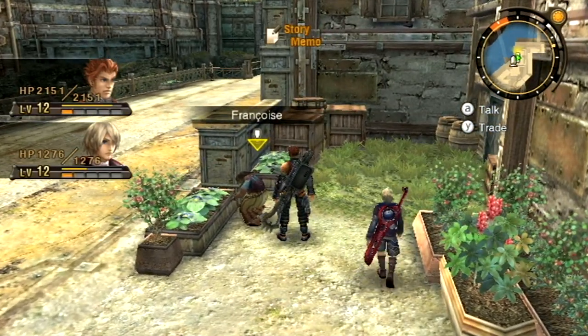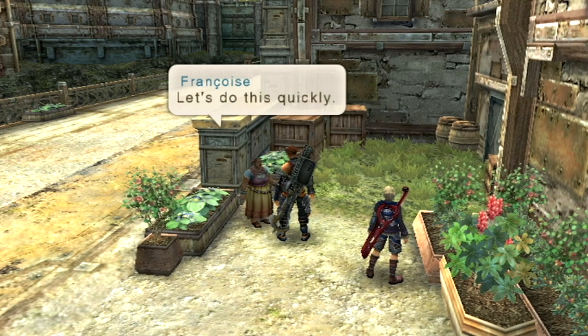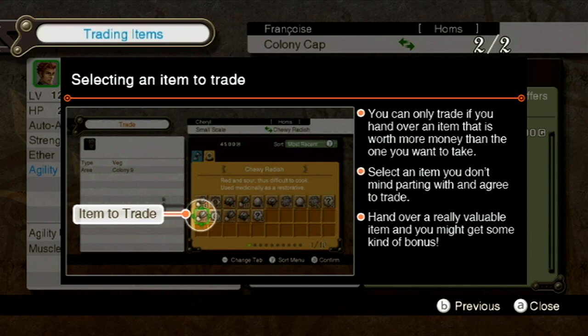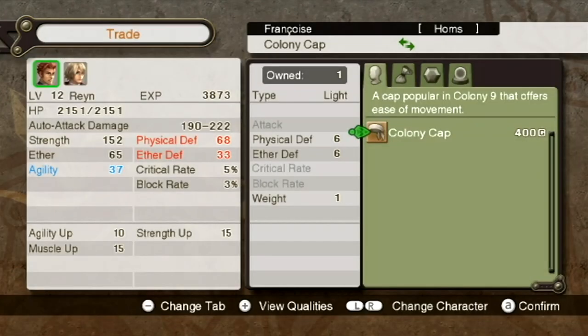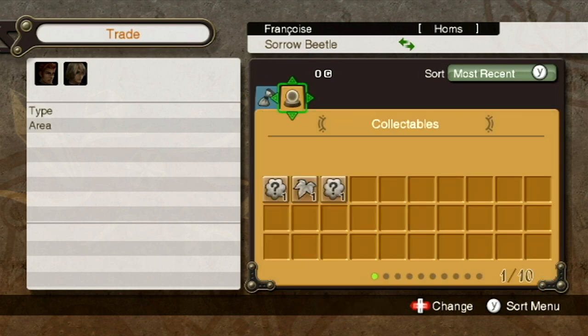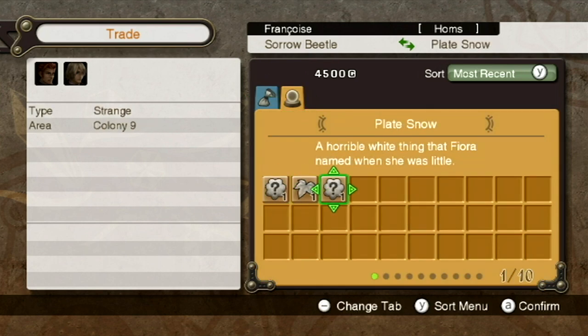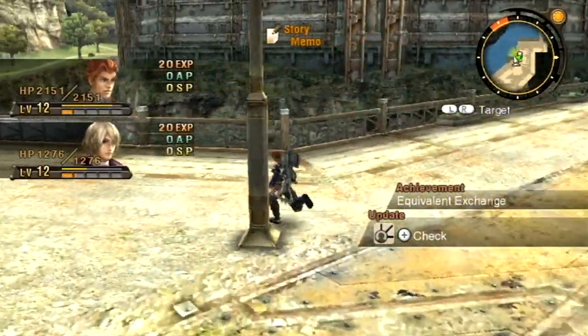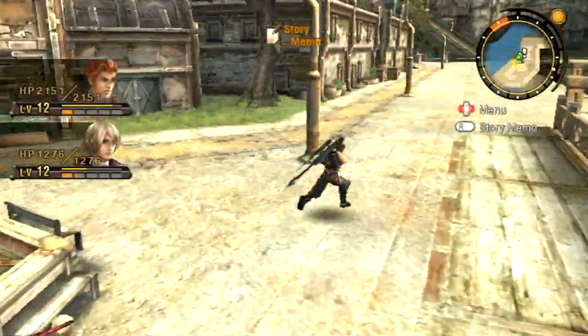I'm only missing one collectible item, and I know who trades it — heading to the Residential District to find Francois. When trading, you select the item they have that you want and give them an item of equal or greater sale price. You can get equipment and even gems through trading pretty cheaply. Francois has the Sorrow Beetle for 4,500G. I trade the Snowplate for it — an equivalent exchange, just like Fullmetal Alchemist.